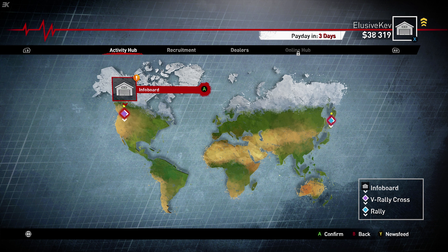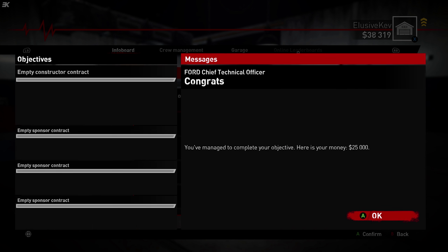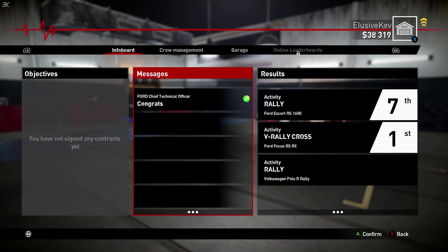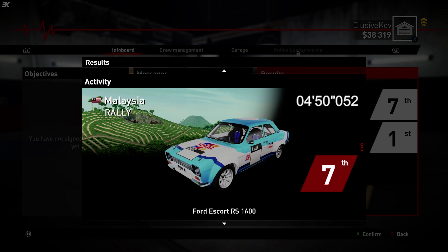Let's head back to the activity hub. We've got a congrats from Ford — well done, you finished the rally and destroyed the car. I earned $5,000. Let's get away from there. We can look at the garage, we can look at our results. Very good, 7th, to follow up that win in the Ford Focus RS RX. No wonder we won by a country mile then.